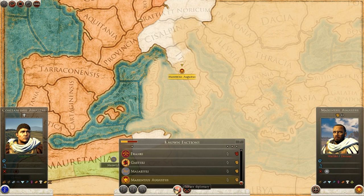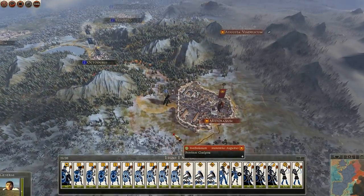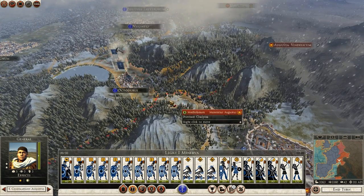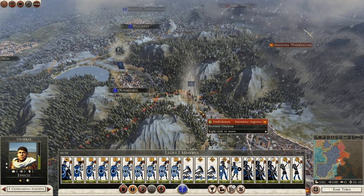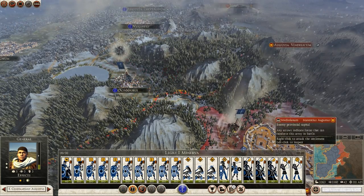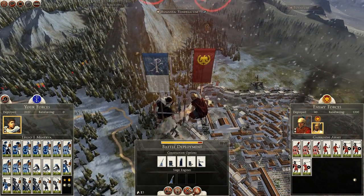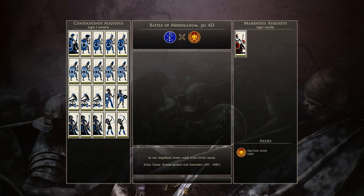Maxentius Augustus — for the Senate's part, welcome. For my part, time for you, sir, to be wiped from the face of this earth. So we'll send Constantine in first. Slowly advance, because I don't want to take any attrition here. We took a tiny bit of attrition, but not a whole lot. And I'm going to fight this one on the map so you can see the first conquest of Constantine over Maxentius.